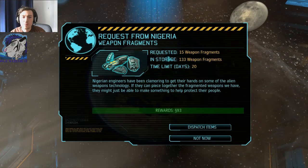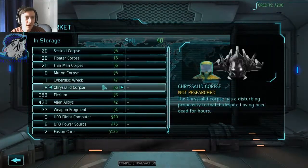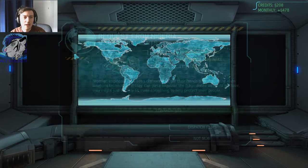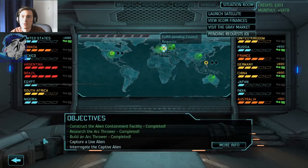They want weapon fragments — fifteen. Weapon fragments, one dollar each — and we would get... oh, that's a good deal, I would say. They might just be able to make something that helps their people. Okay, we got some more money — I like that.